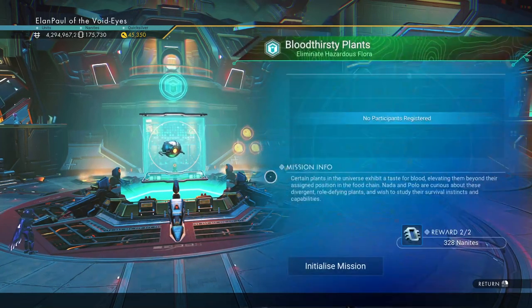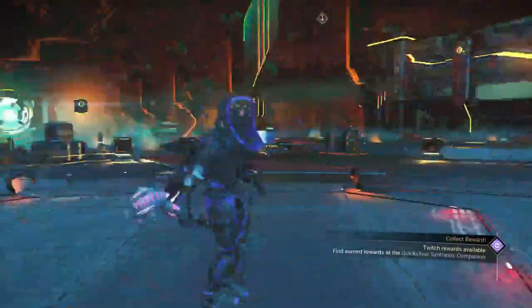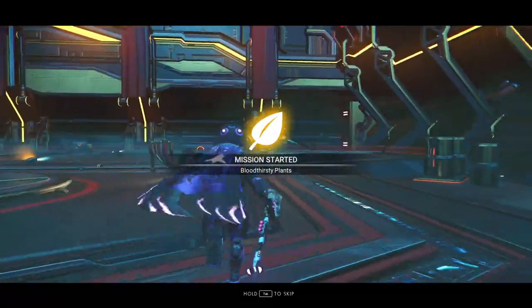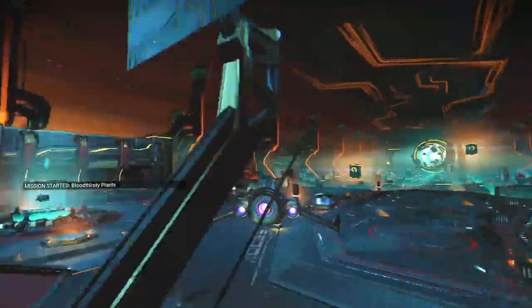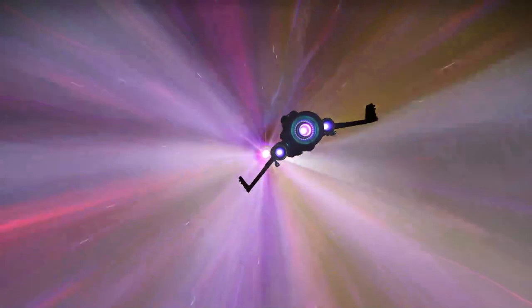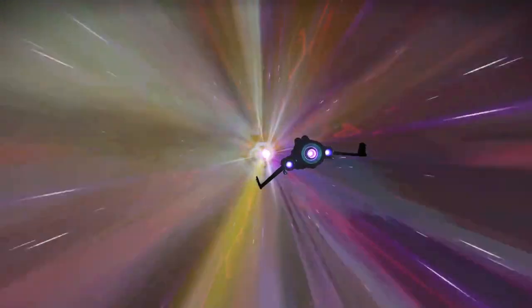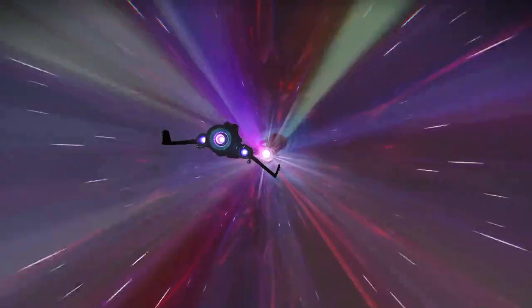Bloodthirsty plants — looks like we go to kill plants again today. Initialize the mission, start the mission. We'll get 1,800 Quicksilver plus about 11 Ion batteries. That's pretty nice, especially for those of you who are just starting out and haven't played No Man's Sky much lately. It'll get you moving along with some extra added items in your inventory.